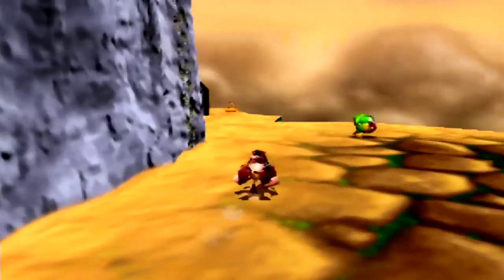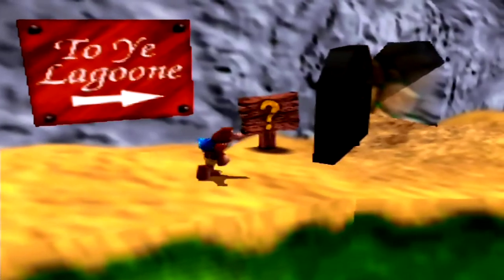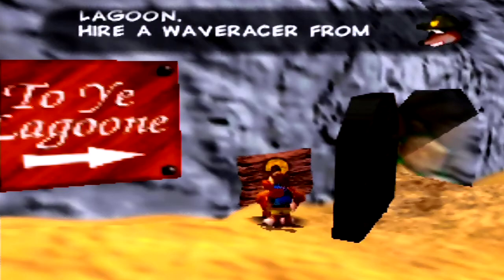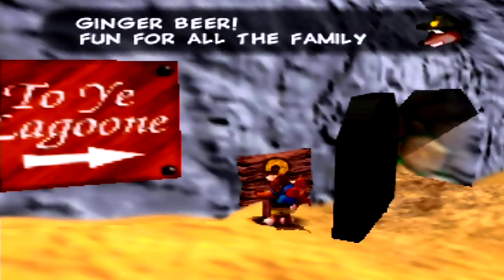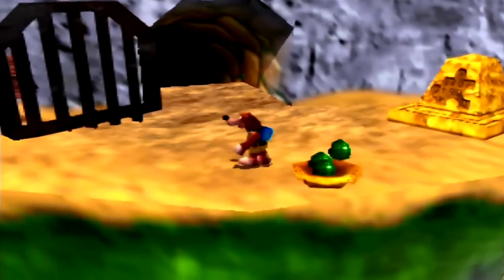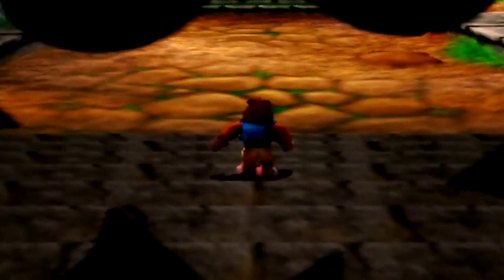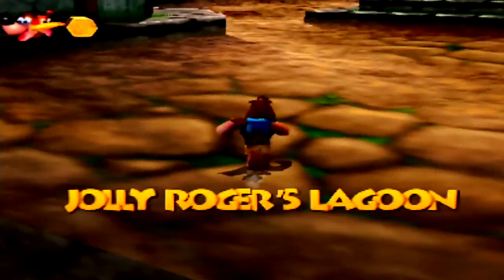Alrighty then, so it's time to start the fourth world of the game - Jolly Roger's Lagoon. 'To ye lagoon. Come visit the charming resort of Jolly Roger's Lagoon. Hire a wave racer from Blubber's, shop at Panos, or drop in at Jolly's for a refreshing ginger beer. Fun for all the family!' Let's go! So yes, welcome to Jolly Roger's Lagoon. I do like the music for this world.